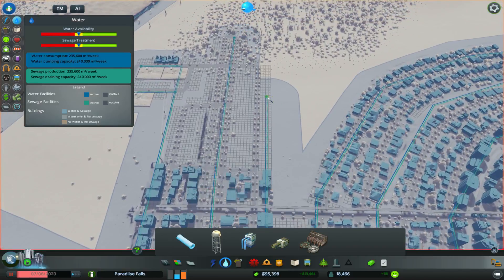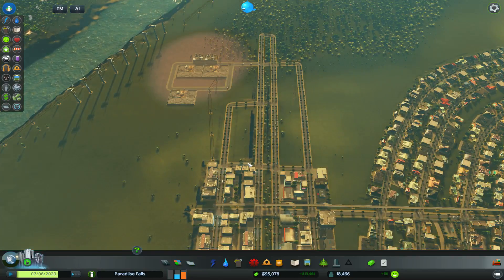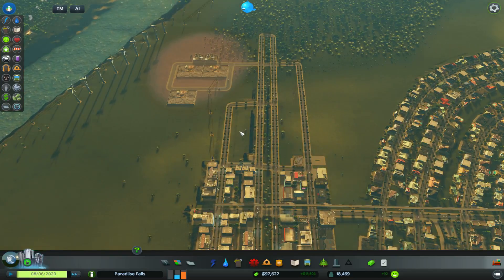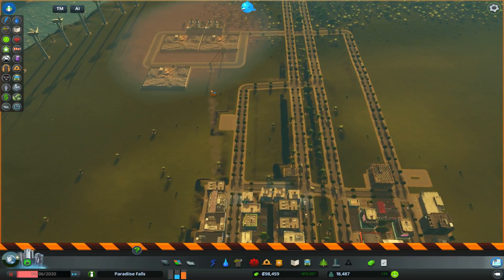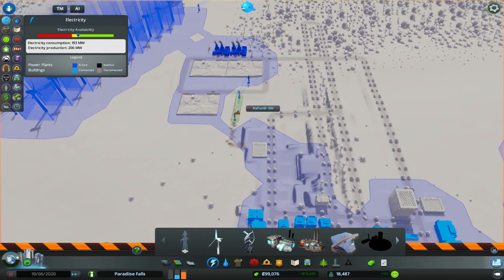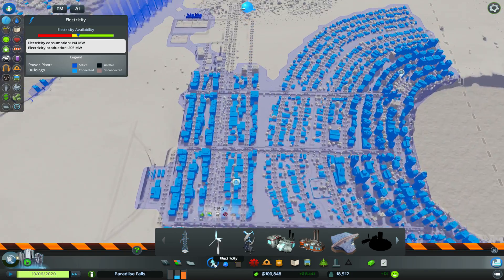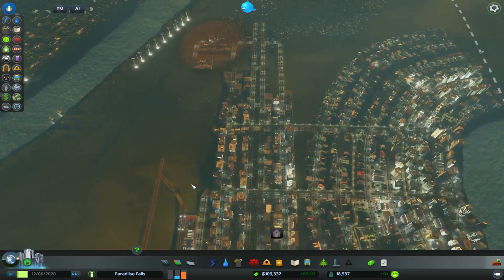We're going to need to run some pipes just a little bit further. Electricity should be okay for now. We'll let it run for a little bit, bump up to two speed. Definitely getting some buildings starting to fill in here. Now that one has popped, we're going to get rid of these and build a connection to there like that - that should hopefully hook us up. So we're actually hooked up there, so we can get rid of these. We've obviously got some pollution out here which we're going to get rid of quite quickly if we can.